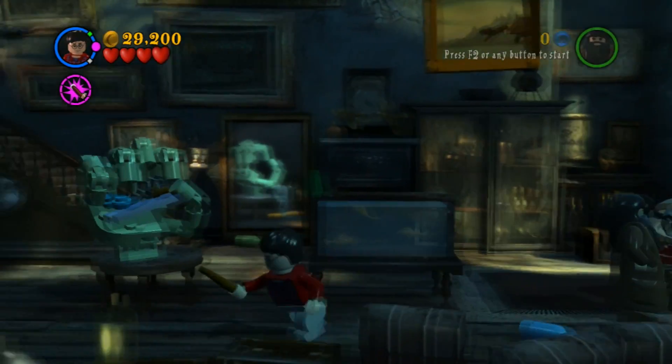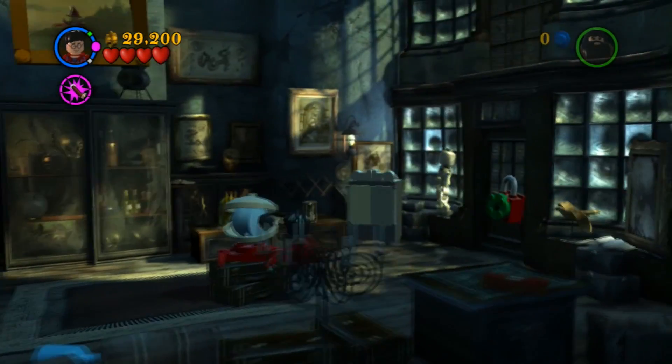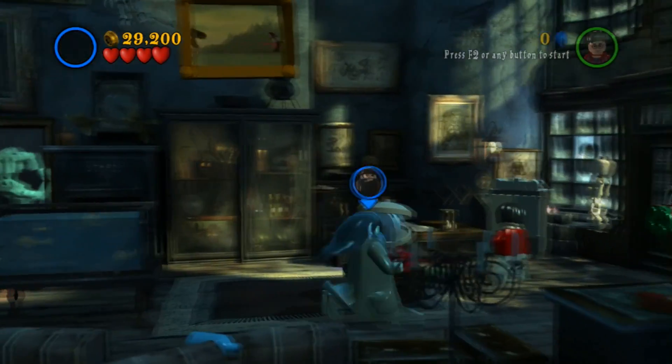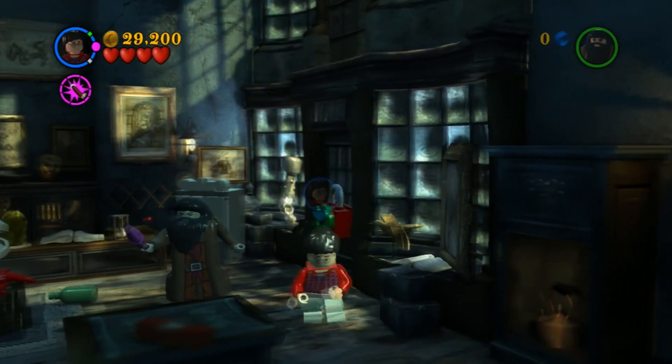Hagrid! Tell me the secret ways of interacting with stuff so I can become the true wizard! This thing is watching me, I don't like it. I can't interact with that. Can you interact with it, Hagrid? No, you just shot Harry. You suck.